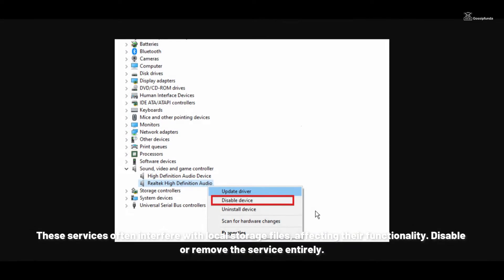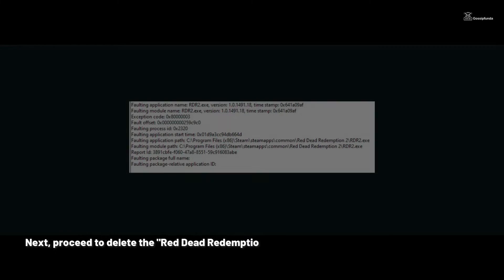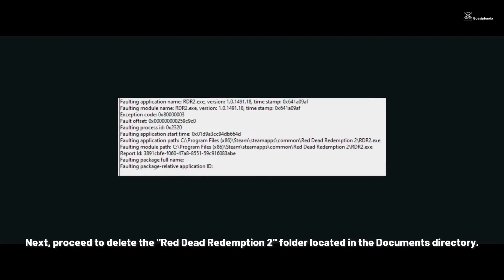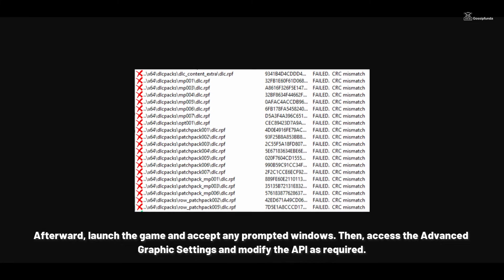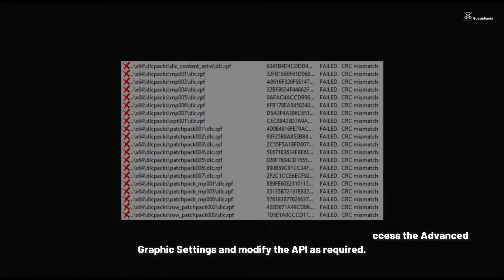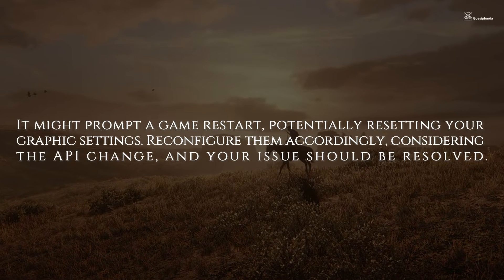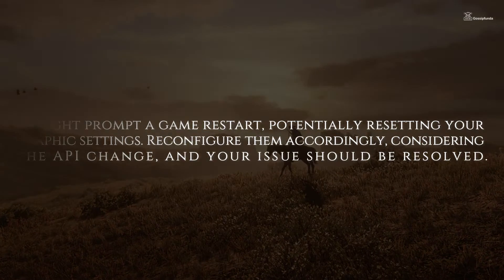These services often interfere with local storage files, affecting their functionality, so disable or remove the service entirely. Next, delete the Red Dead Redemption 2 folder located in the Documents directory. Afterward, launch the game and accept any prompted windows. Then access the Advanced Graphics Settings and modify the API as required. It might prompt a game restart, potentially resetting your graphics settings — reconfigure them accordingly, and your issue should be resolved.